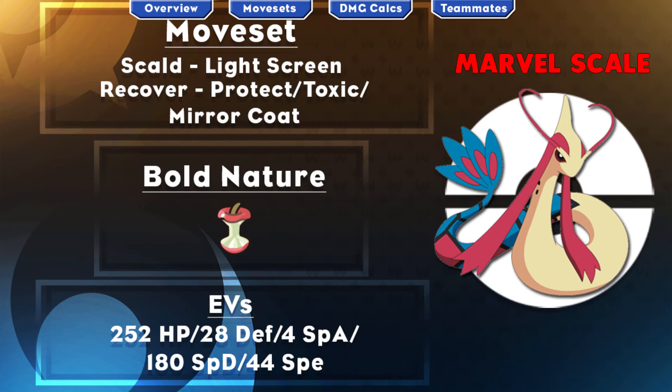Now onto the third moveset: you're going to be going with Scald, Light Screen, Recover, and either Protect, Toxic, or Miracoat — again with Marvel Scale as your ability, Bold nature, holding Leftovers, with an EV spread of 252 HP, 28 Defense, 4 Special Attack, 180 Special Defense, and 44 Speed. The 44 Speed ensures you outspeed non-invested Tapu Fini, 28 Defense with Bold nature still guarantees you're 3HKO'd by Garchomp's Earthquake, and Leftovers provides more recovery alongside Recover.